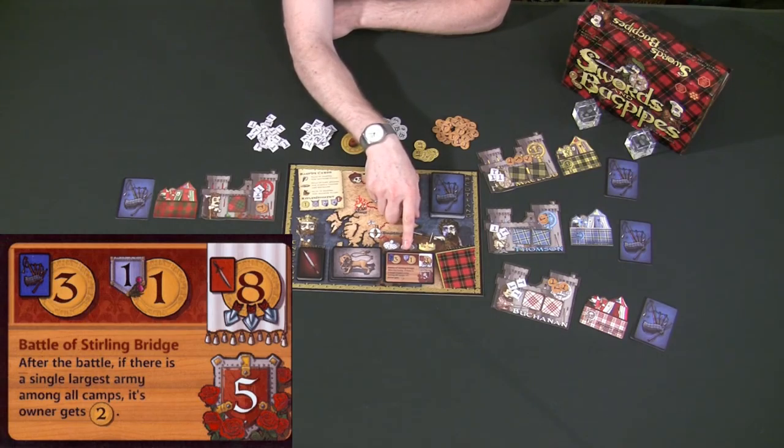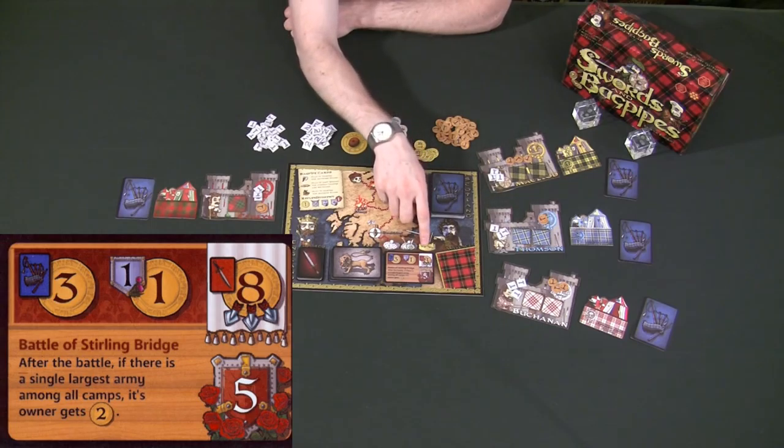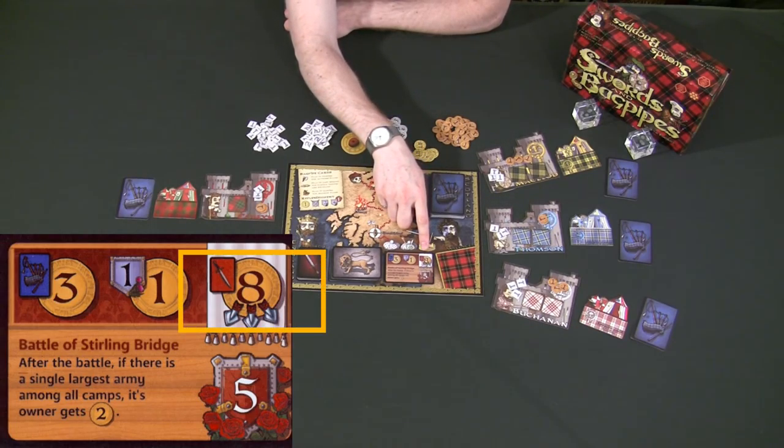And then every single player who decided to support England this turn has to split up the amount of money shown among all the people who decided to support England. So you have a guessing game — you're trying to read the other players constantly and trying to decide exactly what they're going to do.